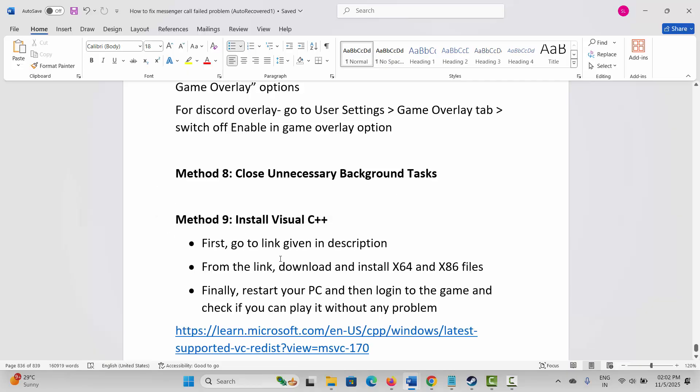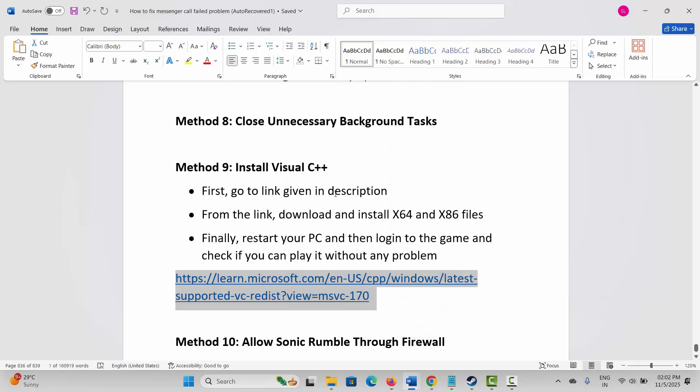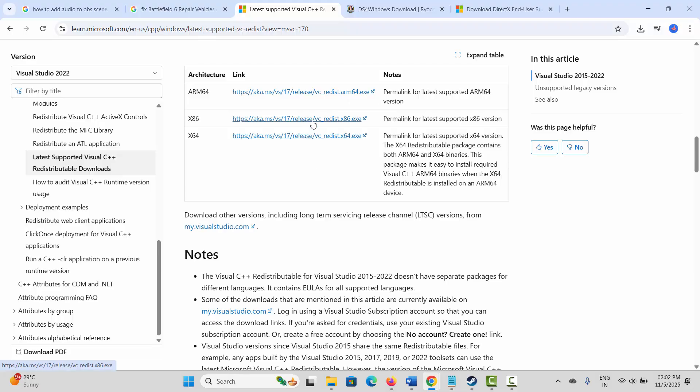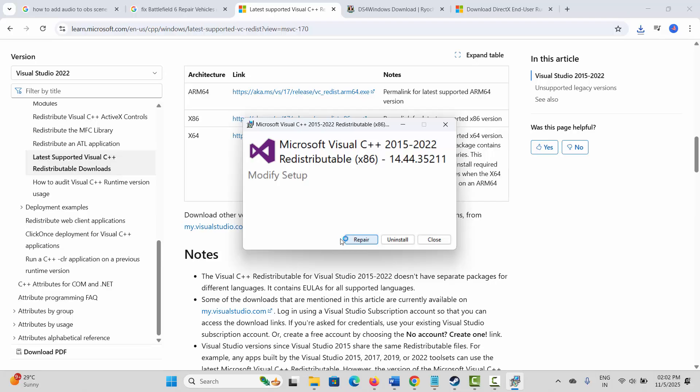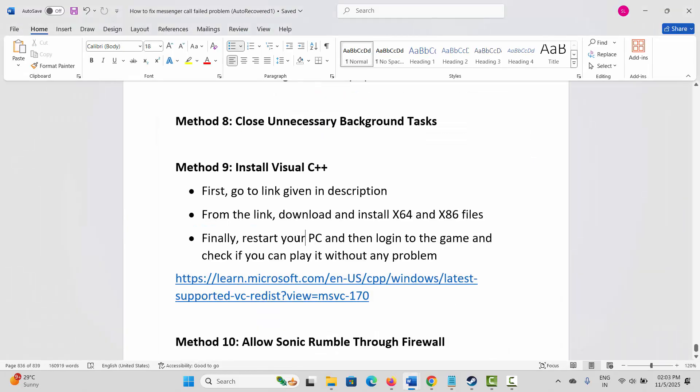Next solution is to install Visual C++ files. For that, go through the link provided in the description, or search for Visual C++ files in your browser. After the website opens, download the Visual C++ file. Open the file and you have to either repair it or install it. If you are getting the repair option, click on repair and wait for it to complete. Once it says setup successful, restart your PC. After restarting, launch the game and check if you can play it without any further problem.